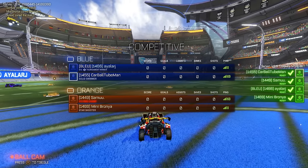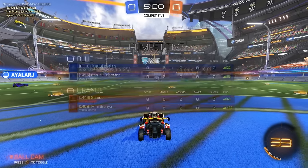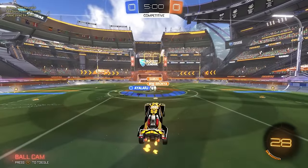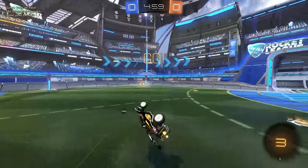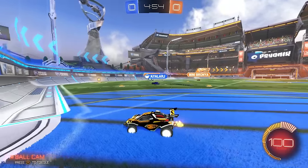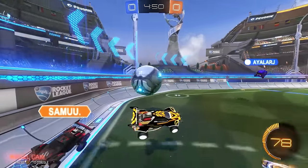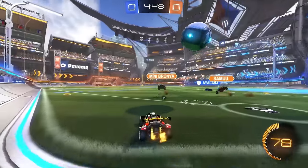We've got 2s. We've got ALRJ — I don't know how to say his name — we've got Samu and Mini Brawnya. This ball is back in the mid. It's a little scary, but Samu didn't go for the shot. He should be there to take control. Teammate is going in front of me. Going for the 50. That's a great bump — I do adjust myself with the backflip instead.